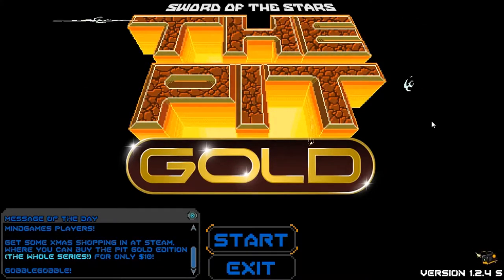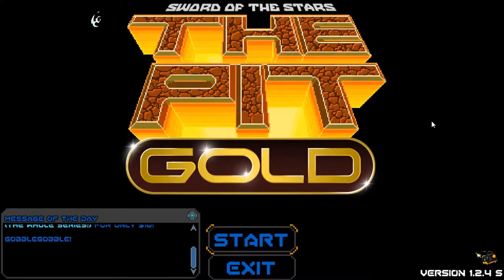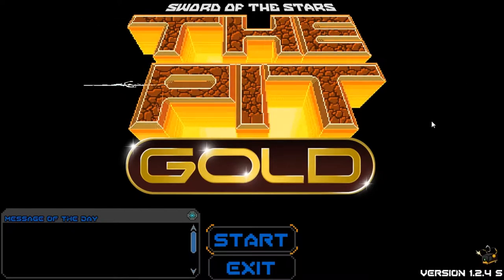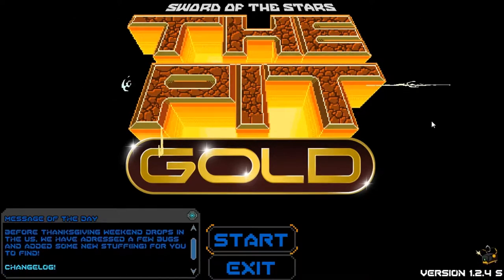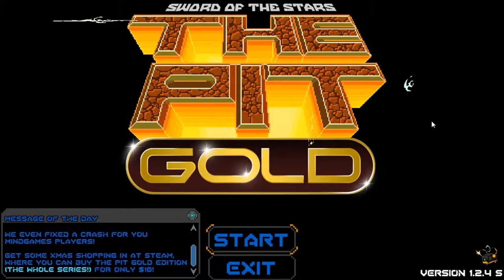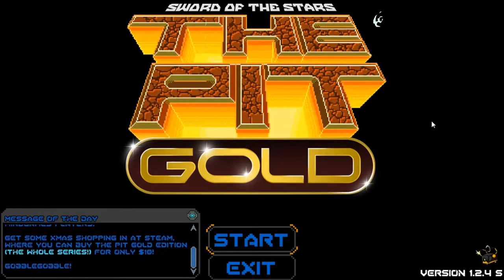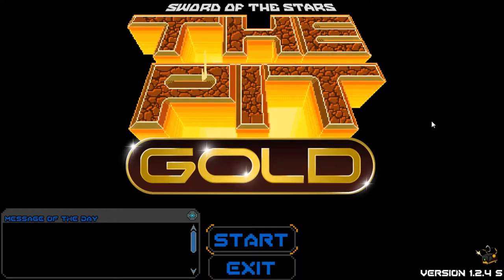Welcome to Sword of the Stars: The Pit Gold Edition. I recently picked up the Gold Edition as well as Mind Games and thought I'd do a video checking out the new characters. Mind Games is I think five or seven dollars and comes with one psychic character. Sword of the Stars Gold is I think three dollars and comes with four characters, but you have to buy the Mind Games DLC first to play Gold Edition — I wish that wasn't a thing.